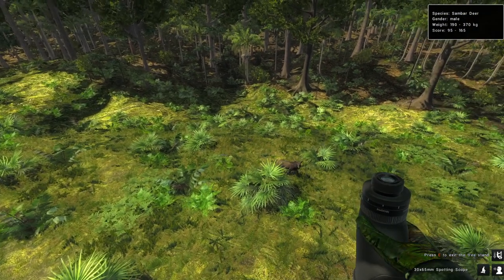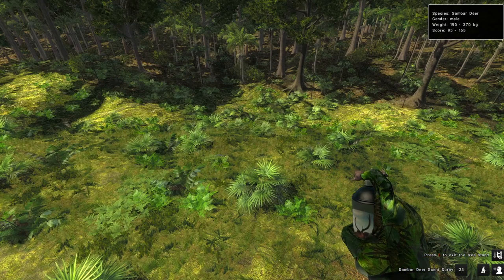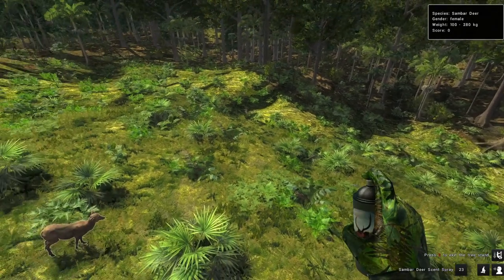Since there are no collars for sandbar deer, what you do is you buy scent spray, walk out a bit in front of you, and place out the scent spray.